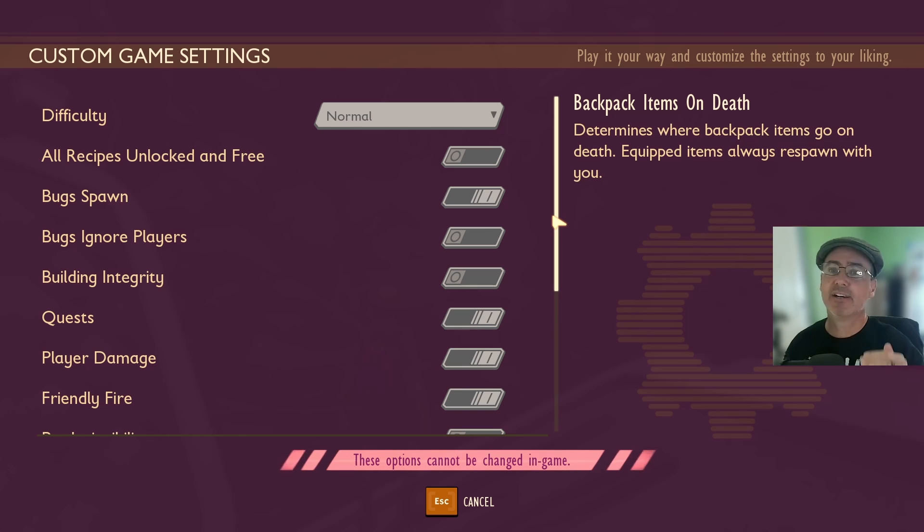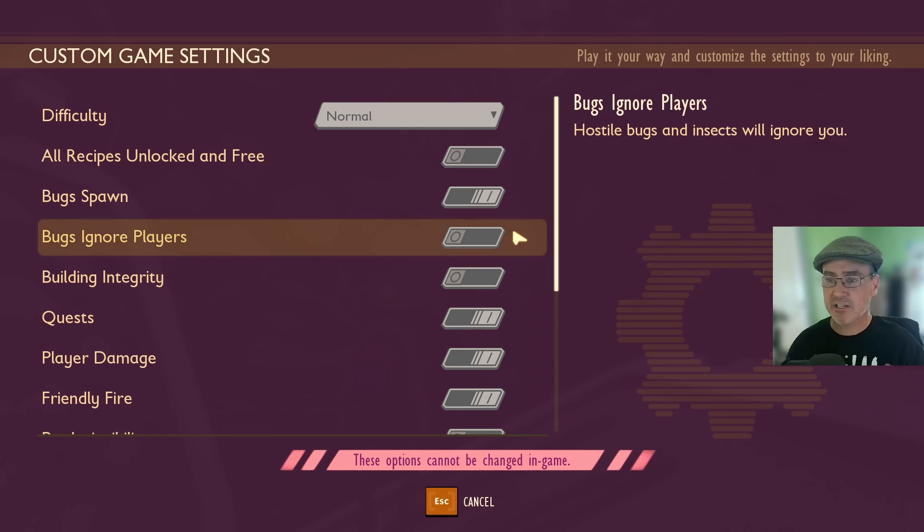Current games that you are playing cannot change custom settings either. So if you have a current game running and you want to set bugs to ignore players, you cannot toggle it in an existing save. Also important: if you use custom game settings, you will not earn achievements. According to the devs, custom games will not unlock Steam and Xbox achievements.